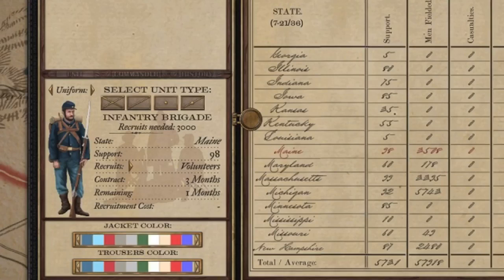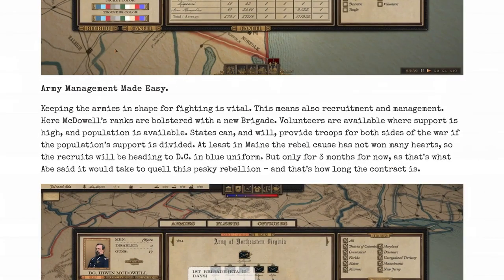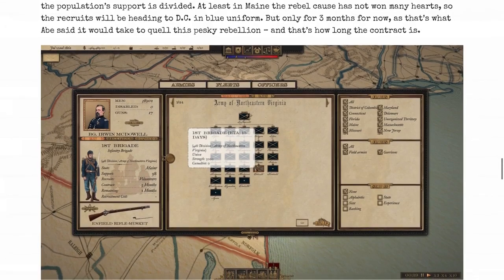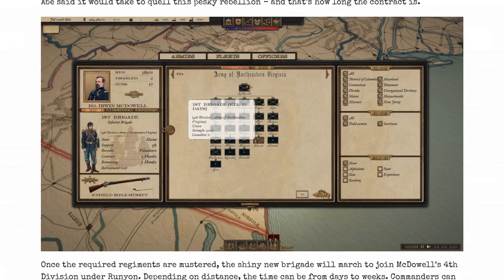You can change the jacket color and trouser color — and there's a contract showing three months remaining, one month. Once you lose those troops they go back into the population pool. Army management: keeping armies in shape is vital, including recruitment. McDowell's ranks are bolstered with new brigade volunteers — available where support is high and population is available. States provide troops for both sides; in Maine the rebel cause hasn't won many hearts, so recruits head to DC in blue uniforms, but only for three months, as that's what Abe said it would take to crush this rebellion.